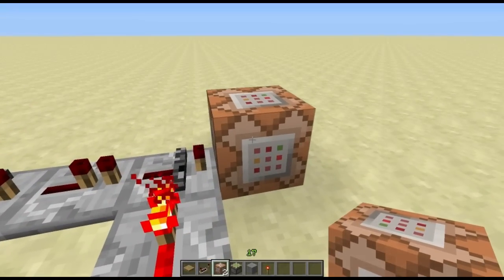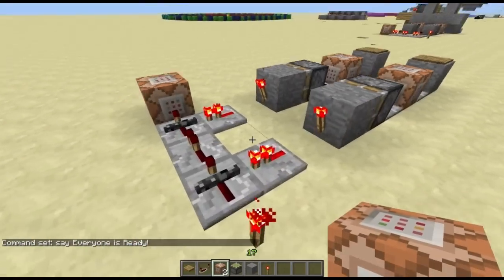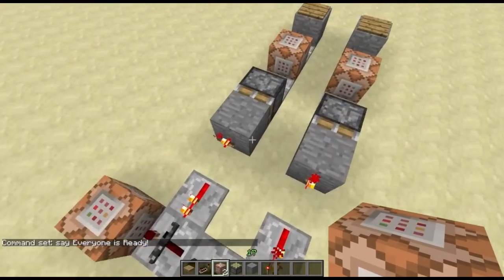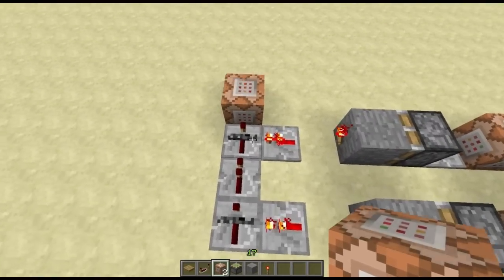So then basically at the end you have your command block. Now we can put any command — if we're wanting to TP players somewhere, we can do '@a TP' and then whatever the coordinates are. But in our case we're just going to say 'say everyone is ready' like so. Alright, so this is a basic design. Again, if you want to add more players, you can easily do so by just building these subsections, keeping going beside it or fitting it in wherever, as long as you have this sort of setup going on.